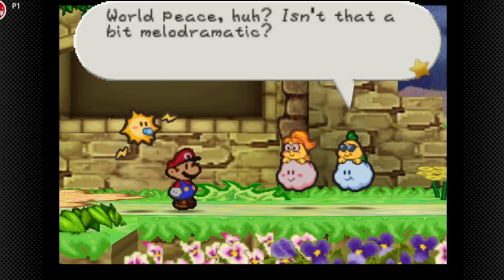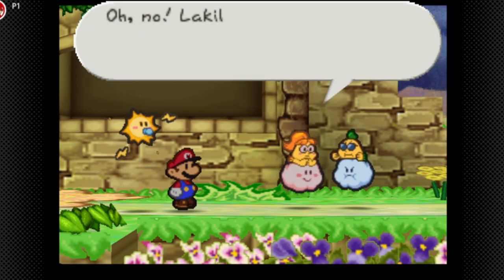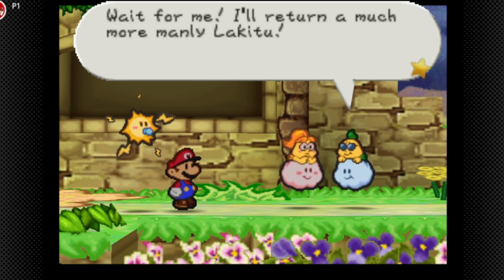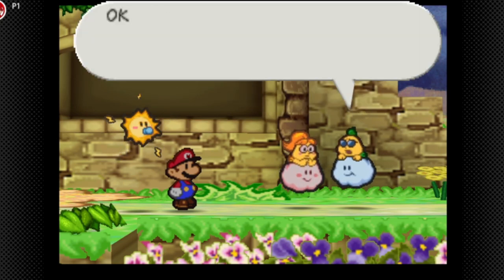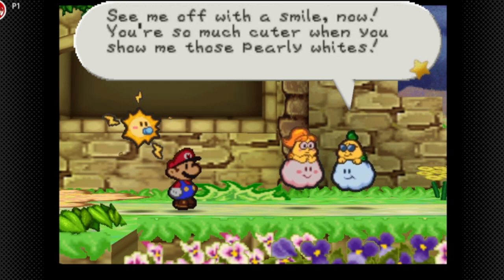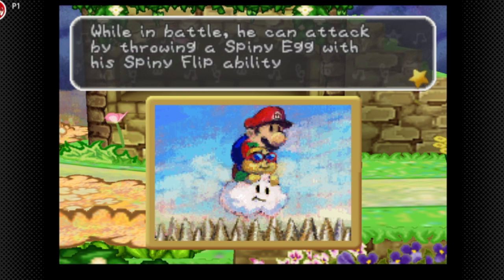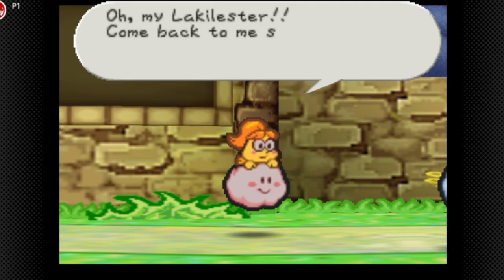World peace — is that melodramatic? Still, there's a certain manly charm to having such a noble purpose. I'm going with you, man! Lackluster, you can't leave me — please take me with you! Chill — I'm doing this for you. I gotta be a man. Wait for me, I will become much more manly! Okay, I'll wait for you. And Lackluster joins your party. In battle he can attack by throwing a Spiny Egg with Spine Flip, or attack all enemies by throwing many Spiny Eggs with Spiny Surge.